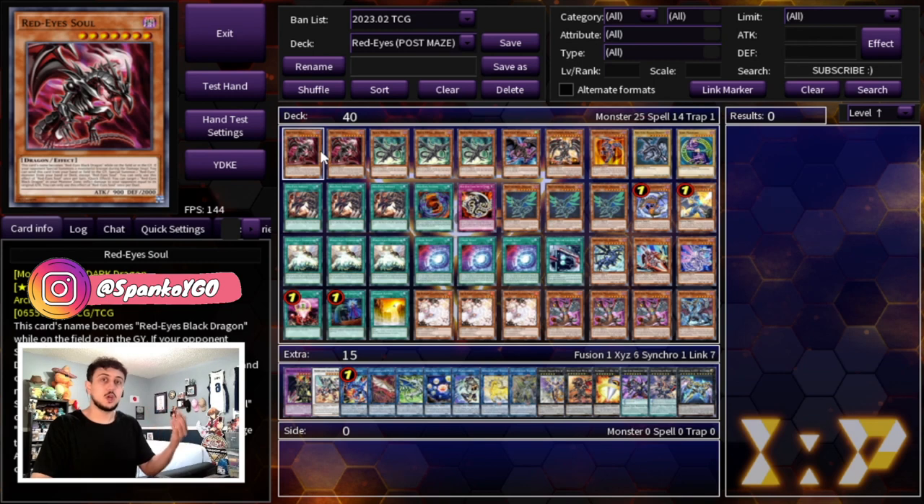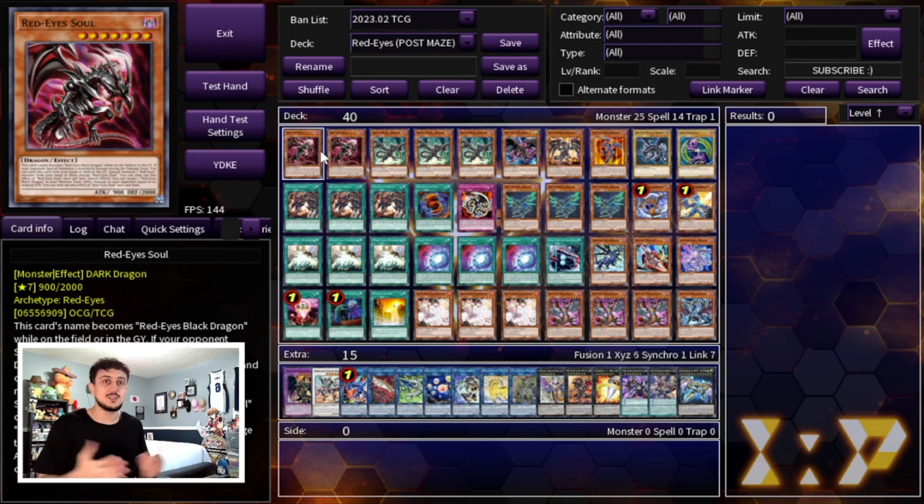We're playing two Red-Eyes Soul to start the deck profile. It's the newest card from Maze of Memories, and the cool thing is it's just a rare, so it's really affordable. It acts as a Red-Eyes when on the field or in the graveyard. If your opponent special summons a monster, you can send this card from your hand or field to the graveyard and special summon a Red-Eyes monster from your deck or hand. Going second, this card is like a Magician's Soul. It also has a quick effect to target a Red-Eyes Black Dragon you control and burn your opponent for that much attack. This deck now has essentially a Gagaga Cowboy — a way to burn your opponent in time and win games. It can even target itself, burn your opponent for 900, and you win in time. Two copies is perfectly fine; it's level 7 and synergizes well for making rank 7s.